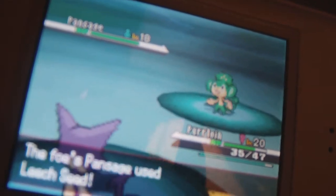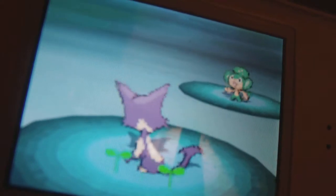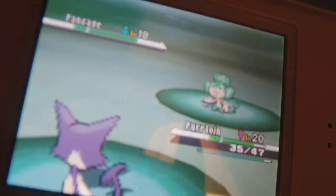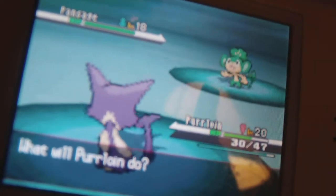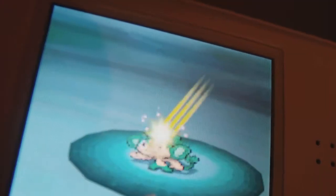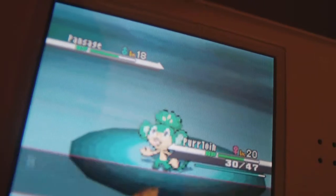It uses Vine Whip. I Growl at it — attack is down. Miss! I hate that move. She's a good trainer though. I'm gonna use Fury Swipes — I was hoping that would miss but it doesn't. Page four, let's see if I can do some damage.